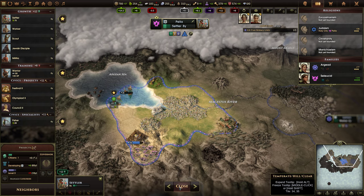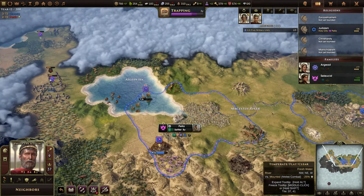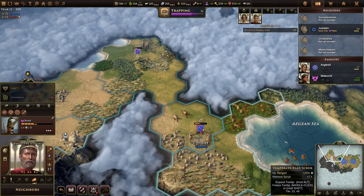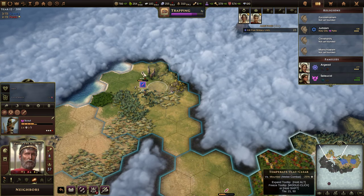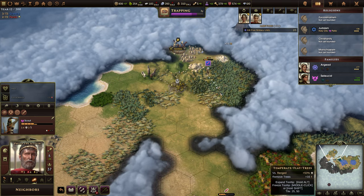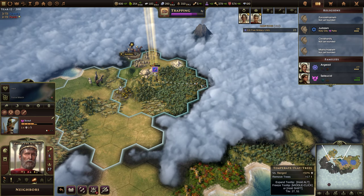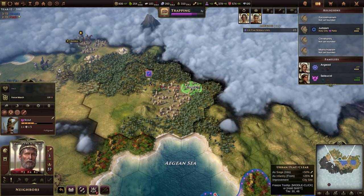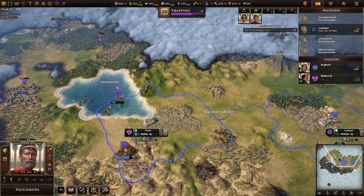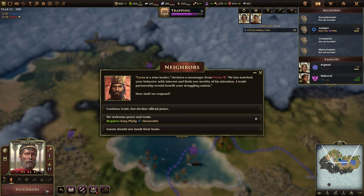Let's get this kill. This scout is out of movement — no, he's not. Harvest the gold, giving us money. There's a beautiful unclaimed city site with no barbarians nearby. Our next settler: boom, coming right up here. We're going to get the Artisans because we're going to have so many lumber mills. The best lumber mills!